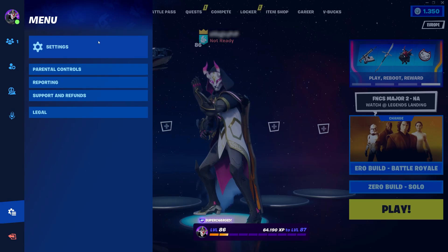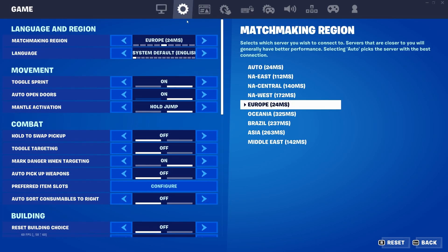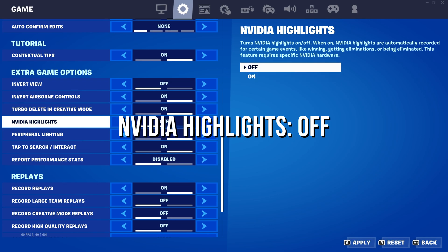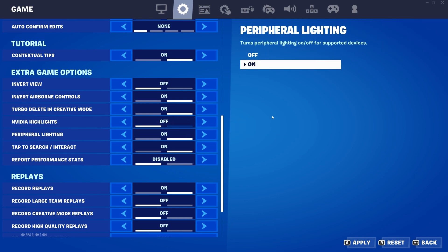First, we need to go to the settings and click on the gear icon located above. Scroll down and search for Nvidia Highlights and turn it off. This can help because sometimes the Nvidia software can be glitchy. This method worked for me and solved my problems.